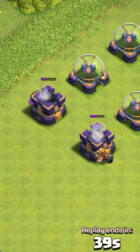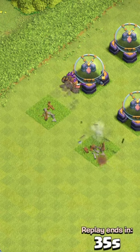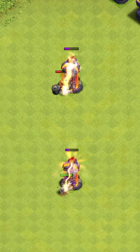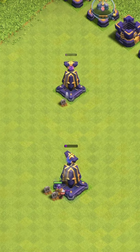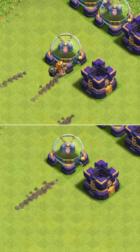Against storages, the four miners were able to clear faster than the super miner. They were also able to destroy a single-target inferno tower and monolith to continue on into other buildings.